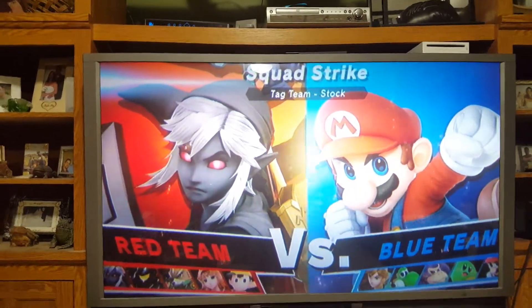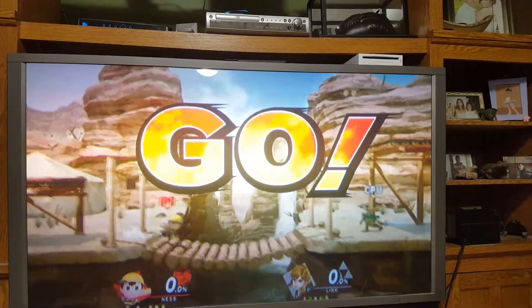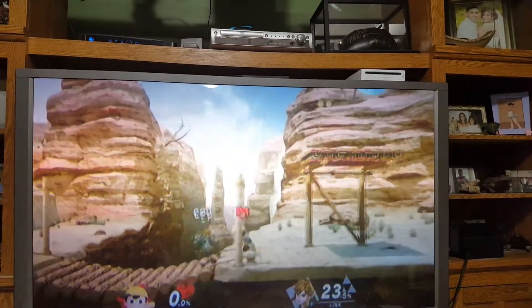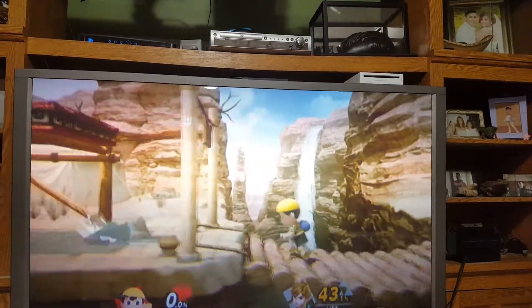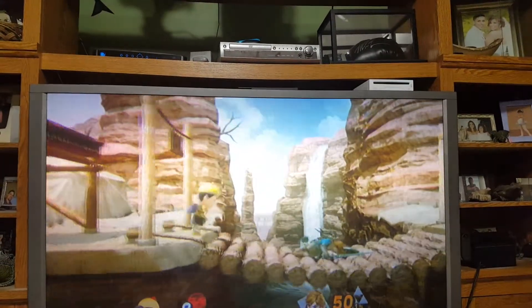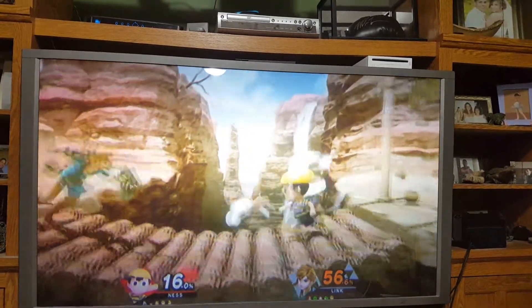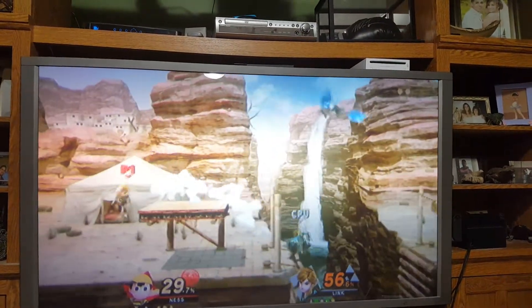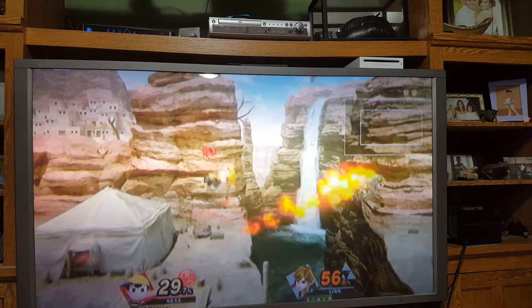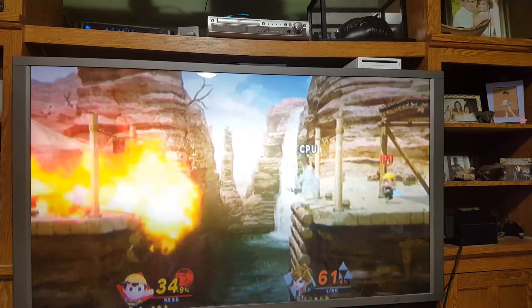Okay, Ness versus Link — this is Gerudo Valley. I'm just beating Link up. Ness is a kid and Link is like a teenager with a giant sword. Let's keep on fighting. Look how beautiful this looks. I almost fell into the water — I didn't want that because I would move to my second character.